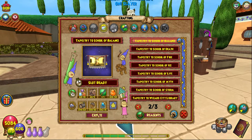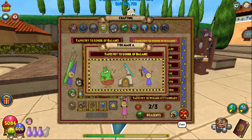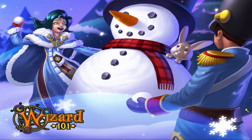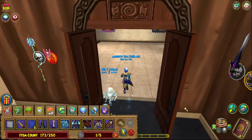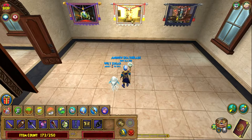For acorn, you can get that from mistwood through transmute, and for frostflower I have a video on that — I recommend Grizzleheim. Let's go ahead and craft the Tapestry to the Balance School. We're going to place this inside; it doesn't belong out here.